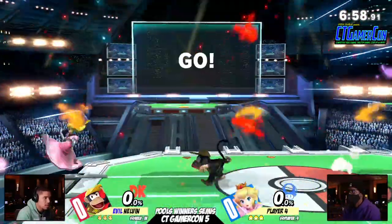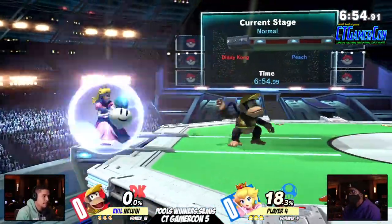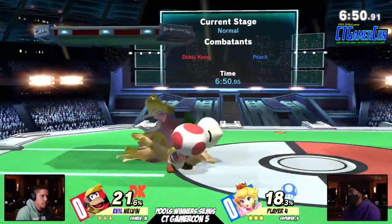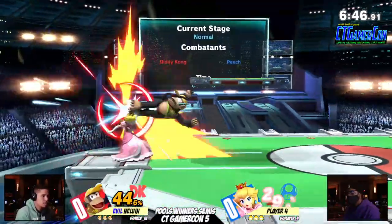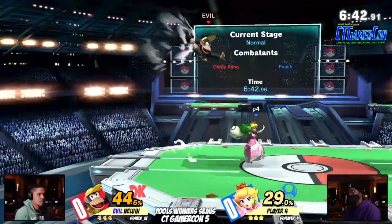And we have the hype song. Love the song. Oh, Nelvin immediately approaching very fast. I know Nelvin's pretty slow overall, but he does not want Player 4 to get a turn up. Every down tilt just well placed, but here we go. Here comes Player 4. Let's see what they can do, let's see what they can get a turn up.